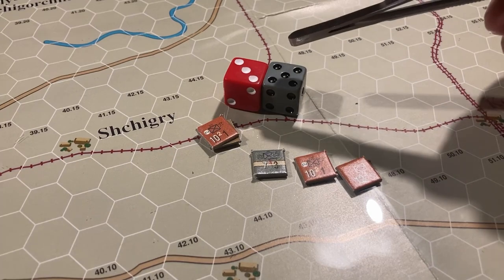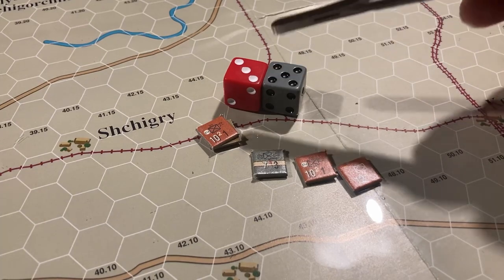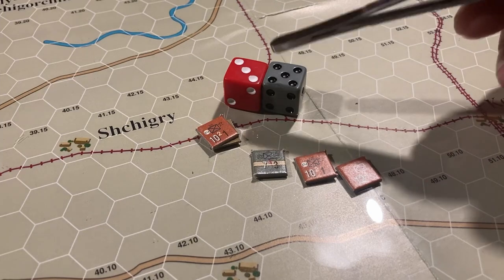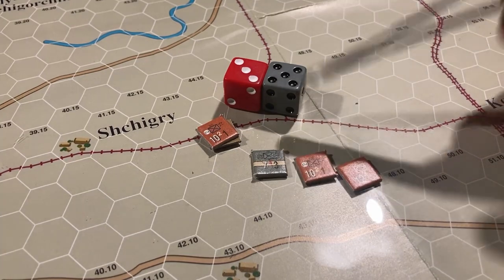However, I do need to correct something. I was rolling two dice twice for the attacker and for the defender — I'm not supposed to do that. That was a mistake, so I apologize. You're only supposed to roll once and add the DRMs from the action ratings of the chosen action rating units.